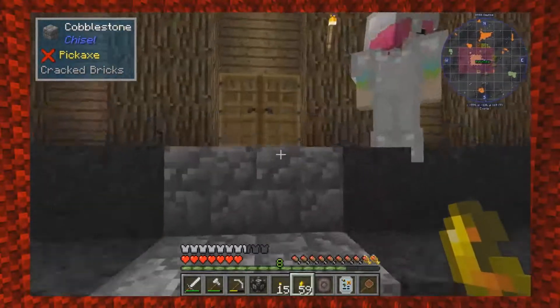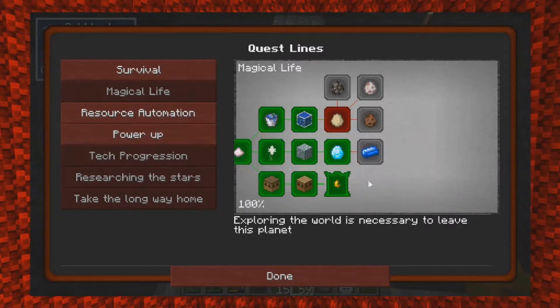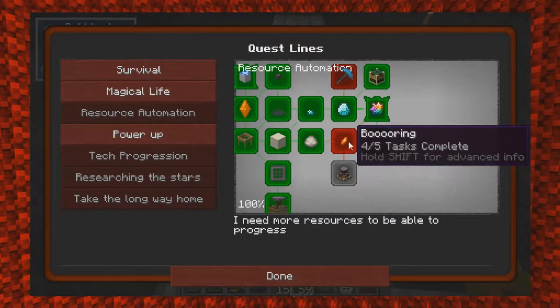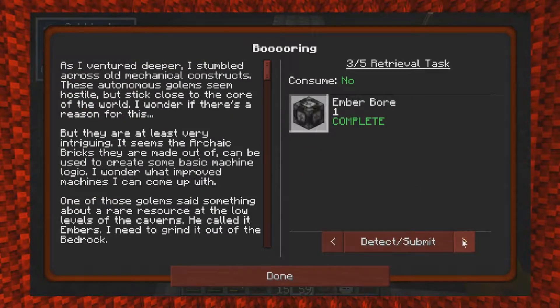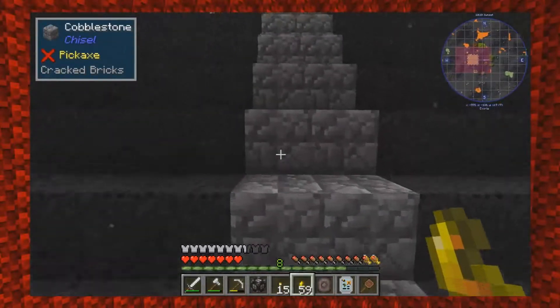Let's hop in the quest book real quick. We just finished up the essential for bees - that's under Magical Life - and we want to get into the egg part. Under Resource Automation under Gems we were doing the Boring Quest and we're at one of five. We need to get five of five and get an ember shard, which is in Embers.